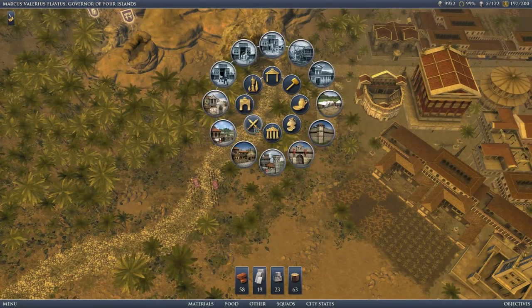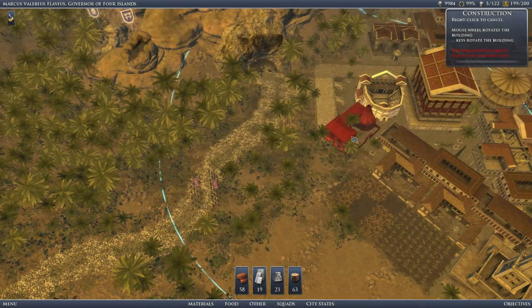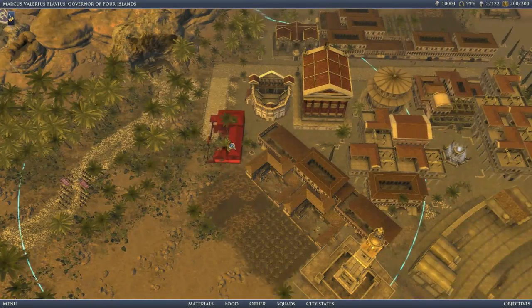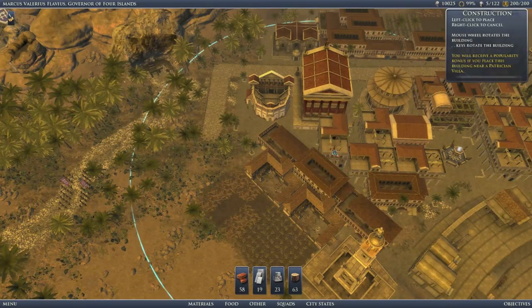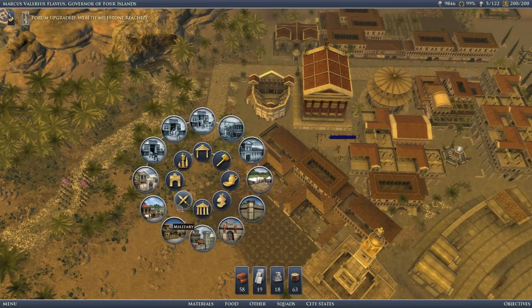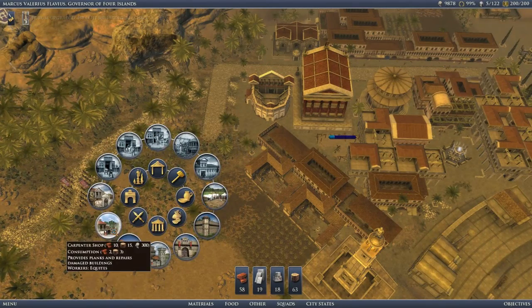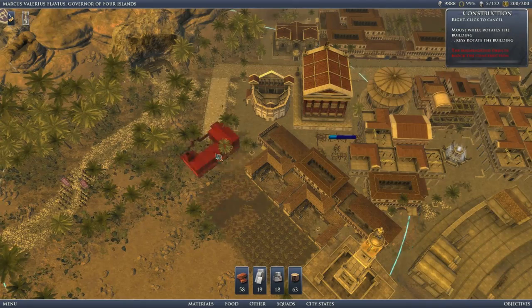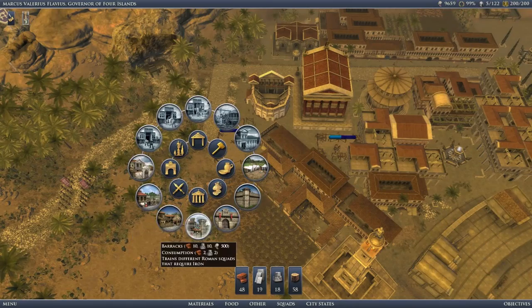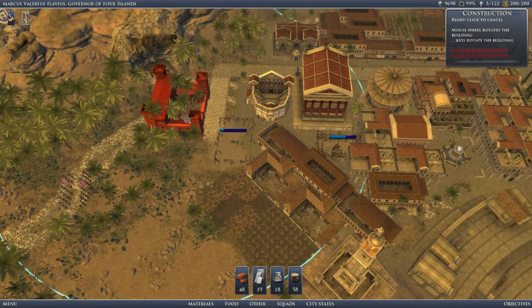We'll require a weaponsmith. We could fit him in there. Can we fit an equite house in here? Yes we can. Not staples — weaponsmith. There we are. And that means we can build a barracks — perfect. You guys can march over there.